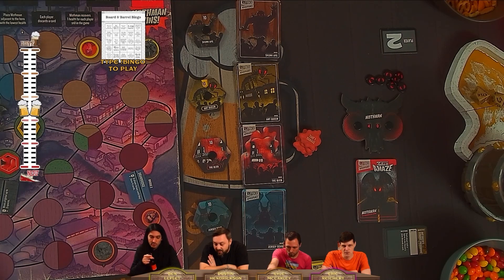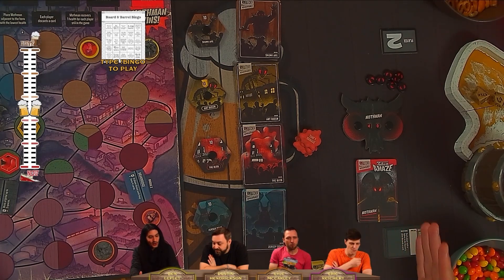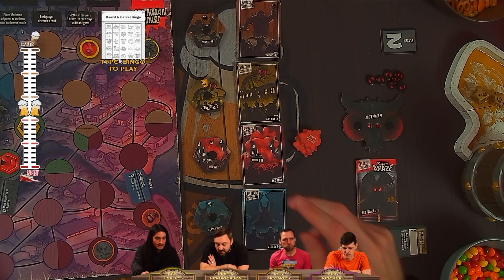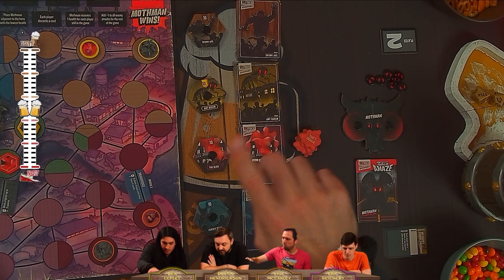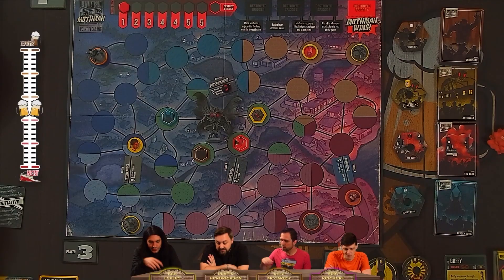The Jersey Devil is really annoying. If we're in his zone at the end of the round, we discard cards — I believe it's based on the threat level. So if threat level is five and we're in his zone at the end of the round, we're discarding five cards from the top of our deck, which is insane. We want to kill the Jersey Devil fast if we can.